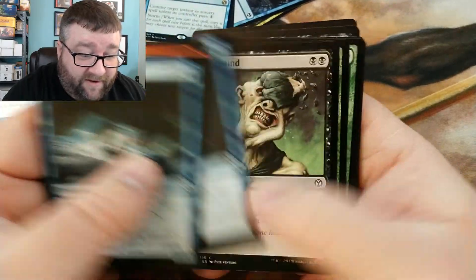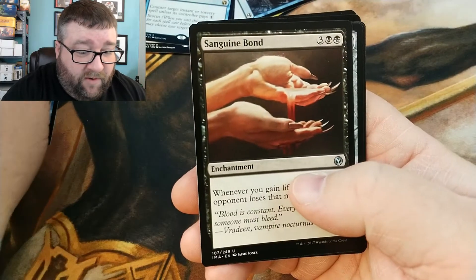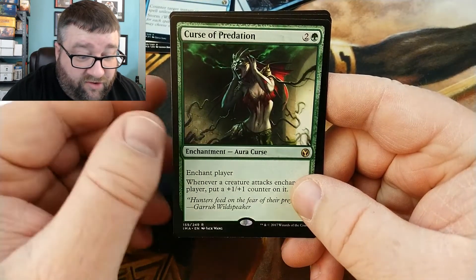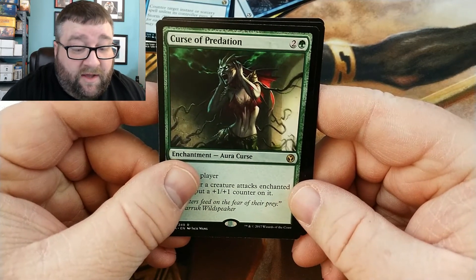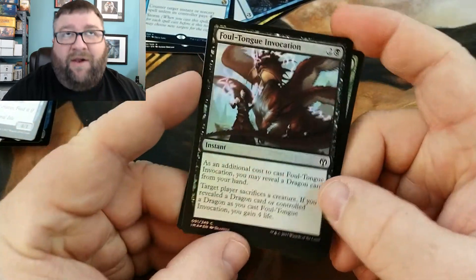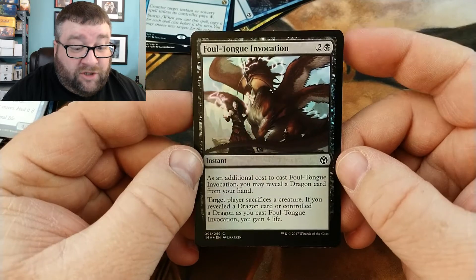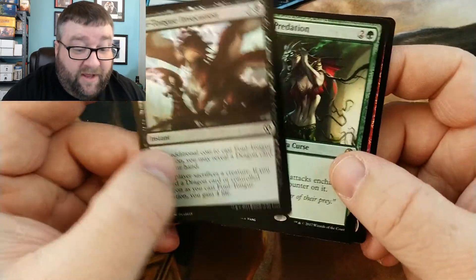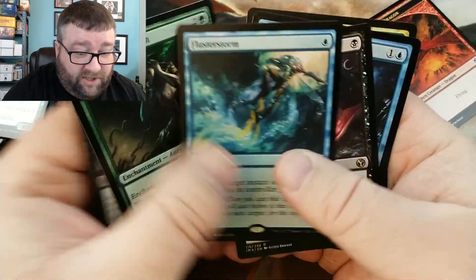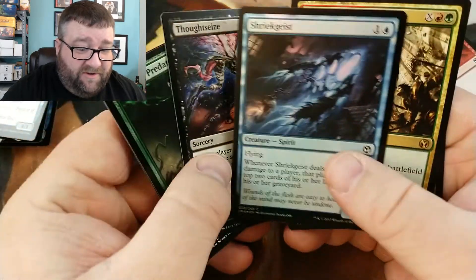Let's see what we got in this last pack. We got a Sanguine Bond, a Mind Crank, Illusionary Armor, and our rare is Curse of Predation. Our foil is Foul Tongue Invocation — unfortunately it's a black common. The foil version of this shot up to like 40 or 50 bucks in Dragons — redonkulous. But overall, we got some garbage and then one incredible pack. Winner winner chicken dinner!